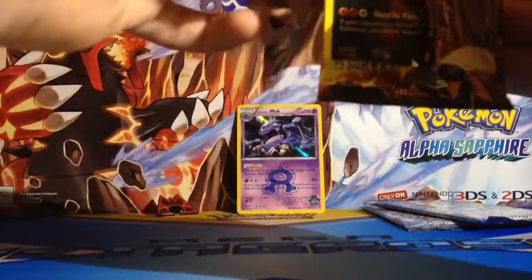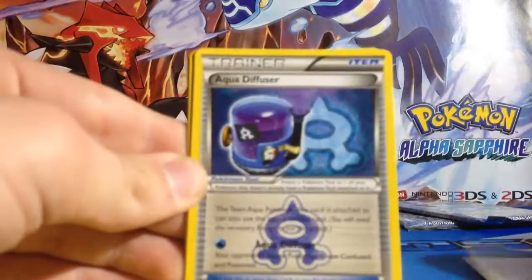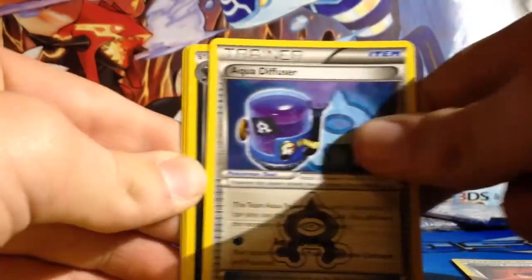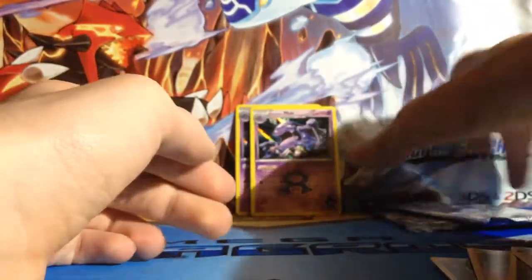Last Groudon pack - there's only two. Magma Pointer. Aqua Diffuser, Mightyena, Aerodactyl, Poochyena, Reverse Aqua Diffuser, and another Muk. So two Muks in a row.